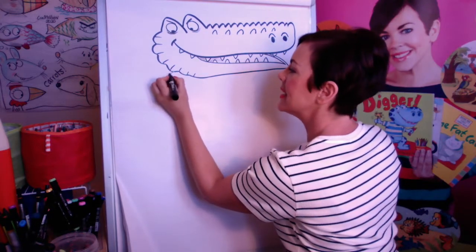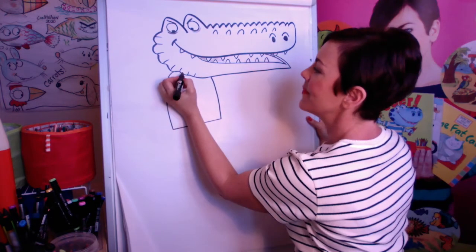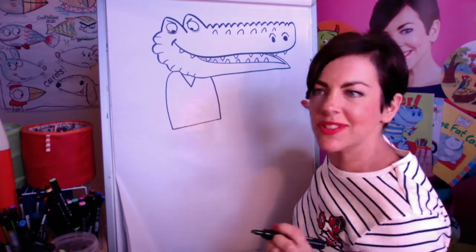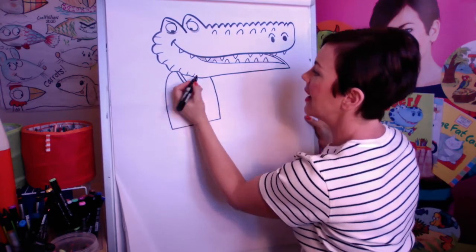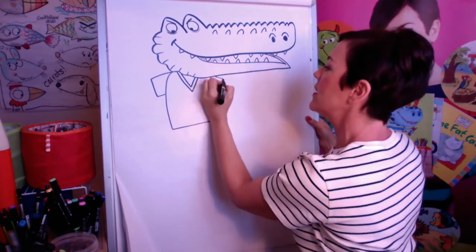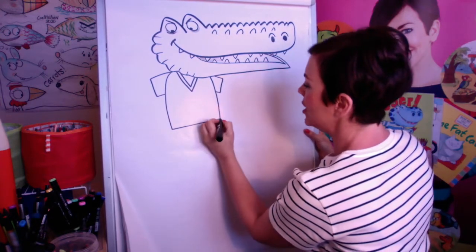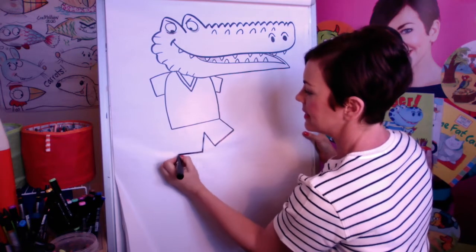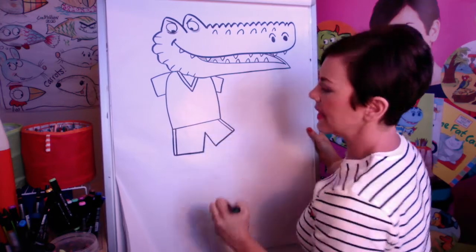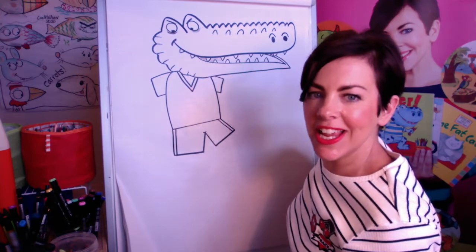Now we're going to put some clothes on him — he's got a t-shirt. You've probably noticed I've given him a big head and a little body, which is very good for cartoons. We're going to put a little t-shirt — it could be football. Should we draw him playing football? Yeah! Le football. He's got shorts like that.